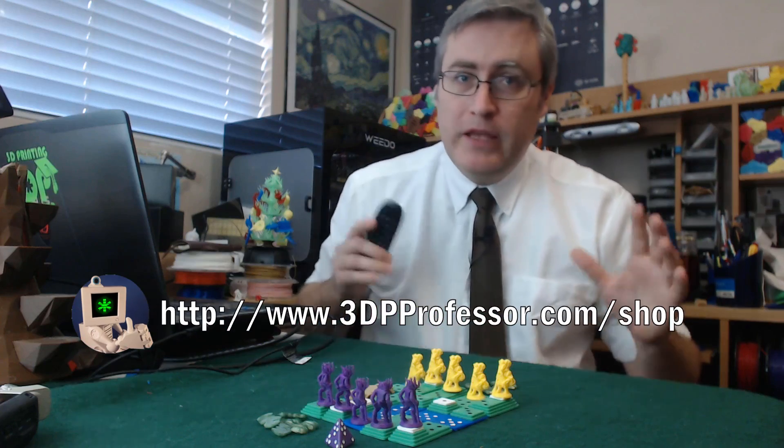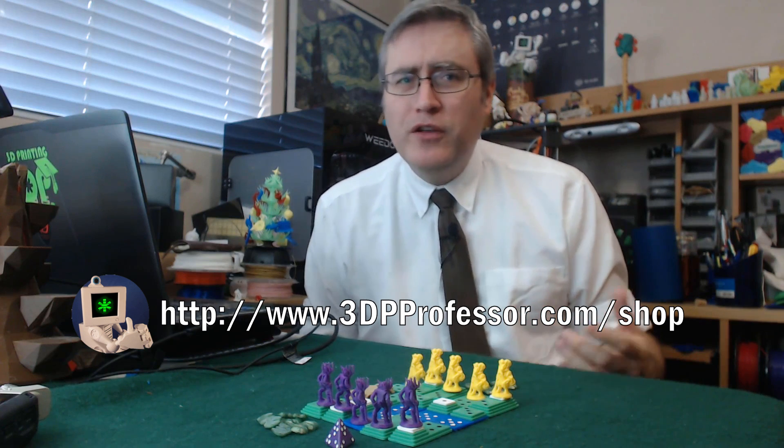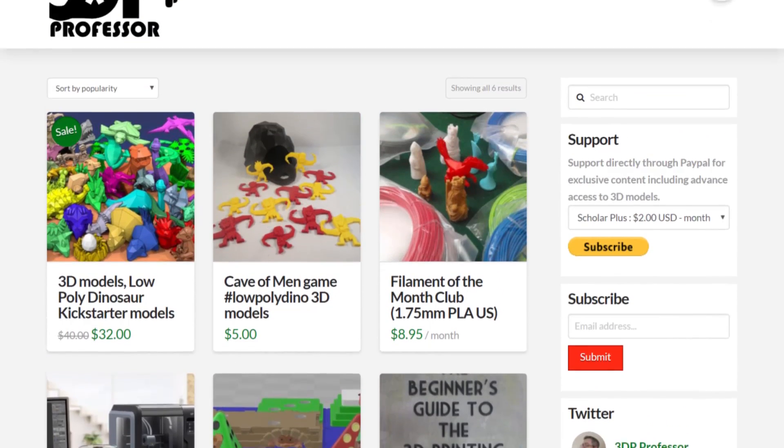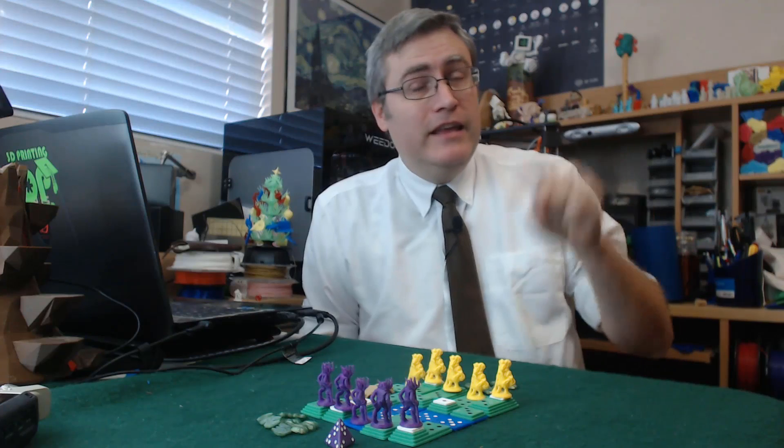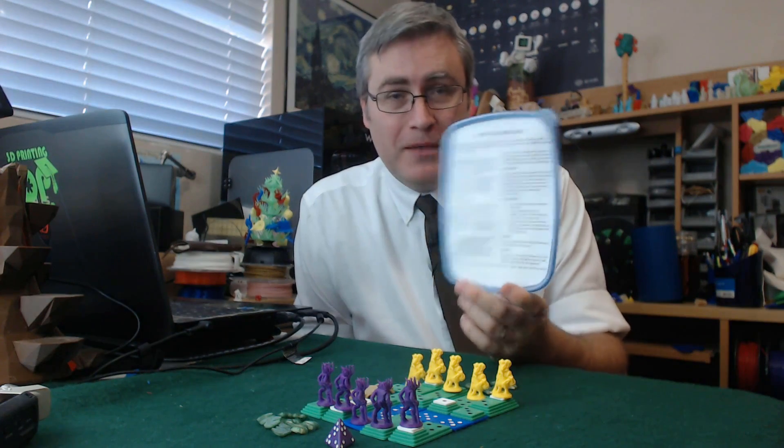It's up to you how much work you want to do for this game. If you'd like to get this game, it's available as a free download at 3dpprofessor.com/shop. While you're there, check out the filament of the month club and the low poly dinos, which are available to purchase. In the month of January, low poly dinos are on sale, so it's a great time to pick them up if you missed the Kickstarter. Quick tip: packaging these games is always difficult. I find the best solution is cheap plastic food storage containers — they come in all sizes and you can even decorate them. In this case, I put the rules right there on top.